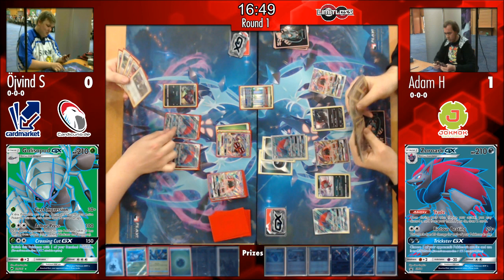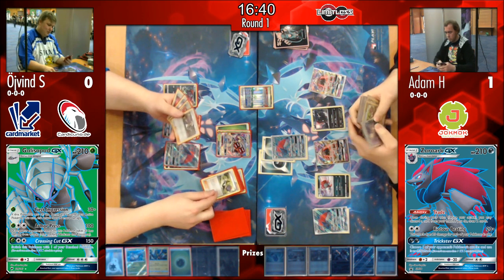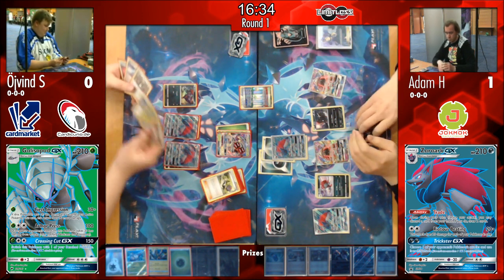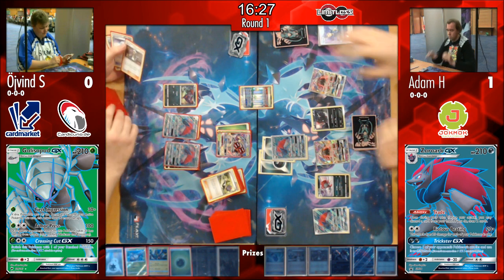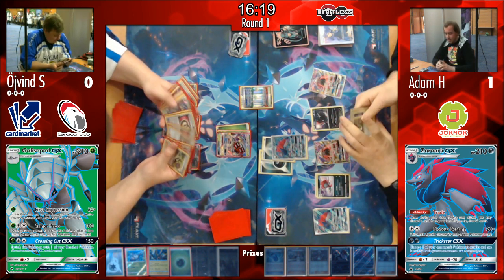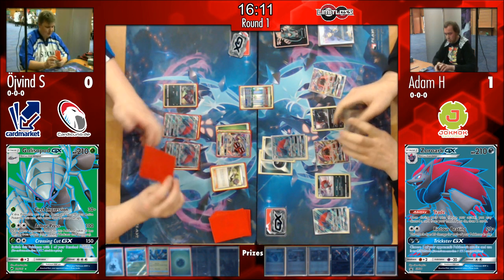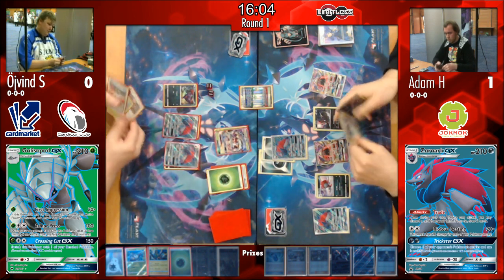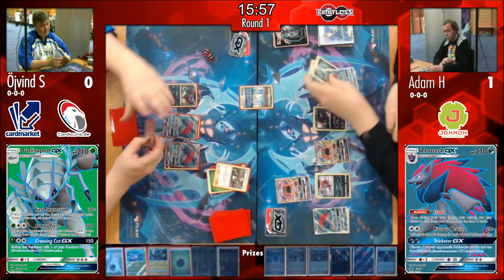Interestingly, neither player is playing Oranguru with Resource Management — that could be another way to get resources back from the discard pile. Both players may have found it doesn't work in their fast-paced decks. Adam's deck already has the Zoroark Break line, which some might say makes it slightly more inconsistent and clunky than a regular Zoroark build. We then see Guzma pulling up that Tapu Lele.